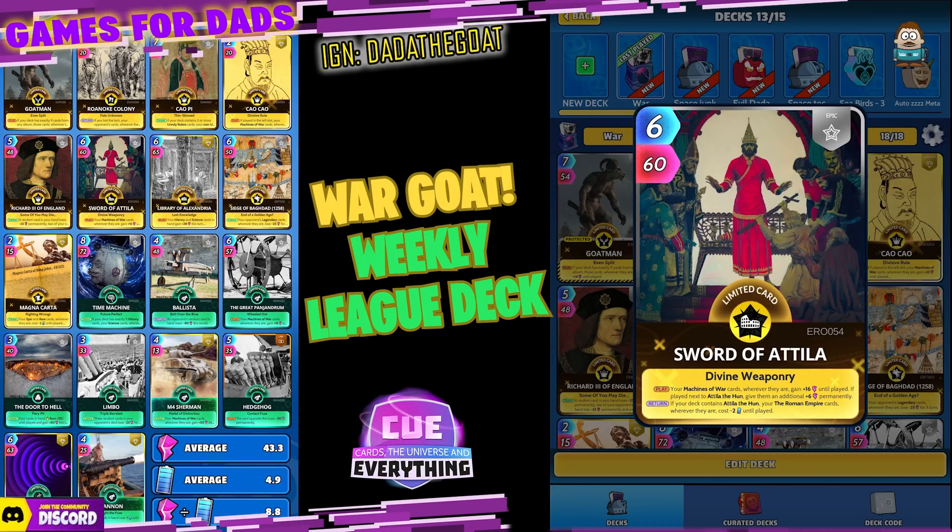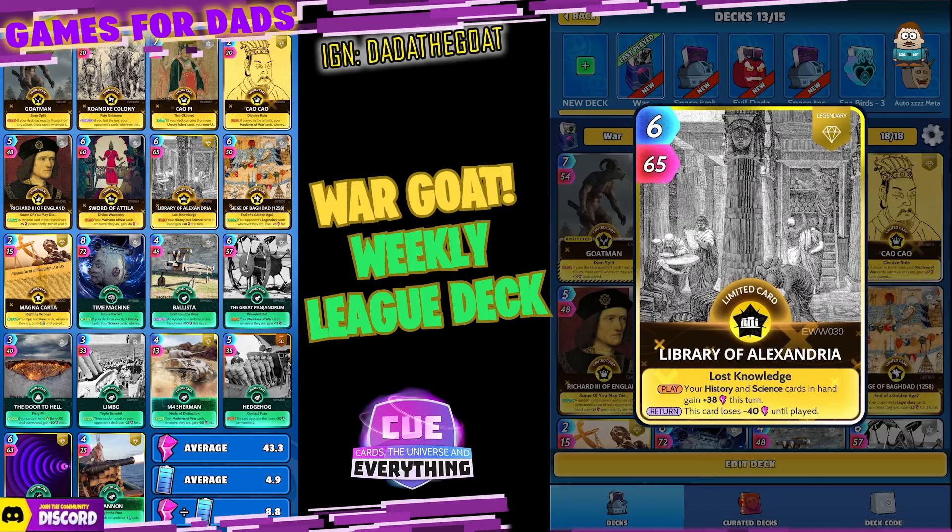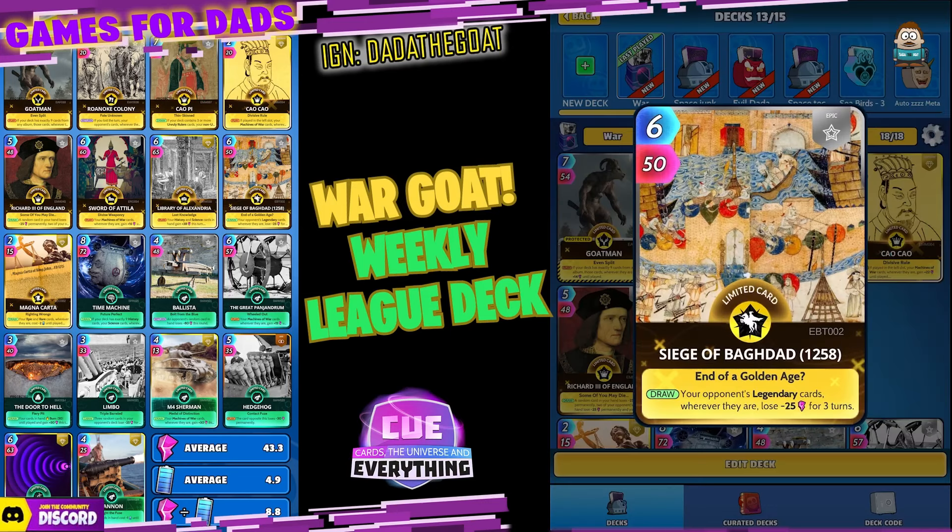Library of Alexandria — another card I love — six for 65. He's quite expensive to play; you do need to be a little bit careful with energy in this deck. On the play, your History and Science cards in hand gain plus 38 this turn. On the return, this card loses minus 40 until played. I've been trying to hold the Library of Alexandria for as long as I can to get maximum impact from it.